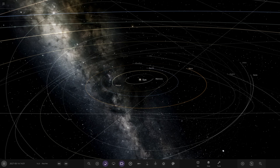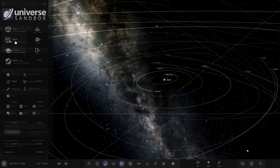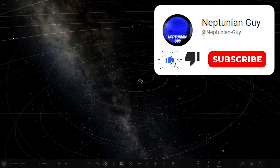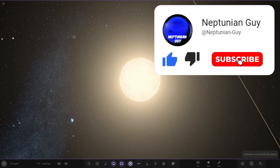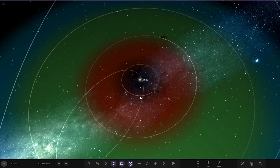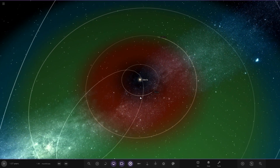This system is called the Veris Trinary System, so let's go ahead and get that loaded up. So the Veris Trinary System is located 789,390 light-years away in the constellation of Corona Australis.